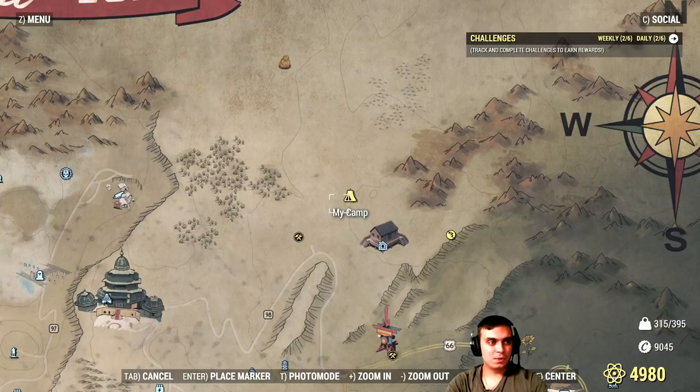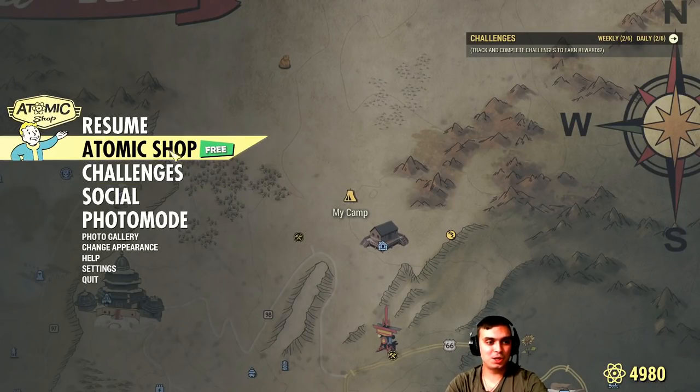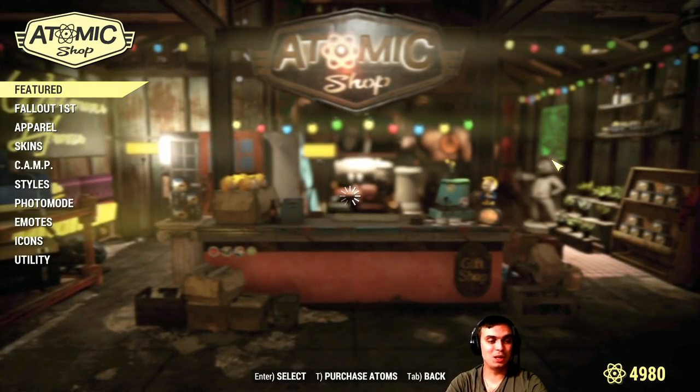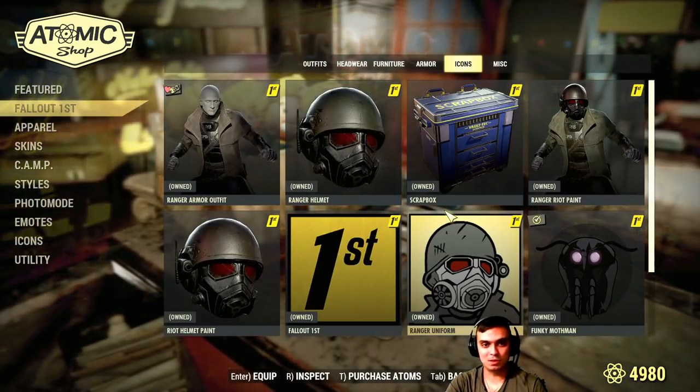Let's navigate to the Atomic Shop. You may have noticed the badge on the free section — that's an indicator showing you that you forgot to claim a free item. You also get this badge when you log into the game, notifying you that you can log into the Atomic Shop and claim something free. Let's take a look at what we get, and there's definitely something new — plus they've added a new section called 'Follow First.'